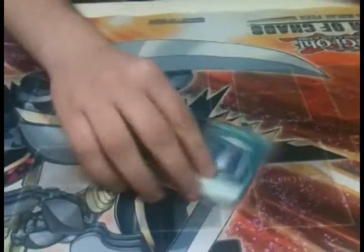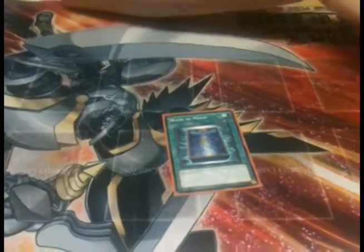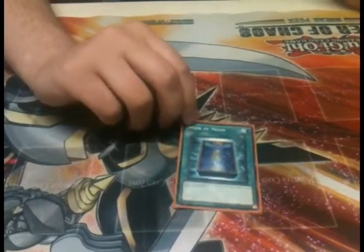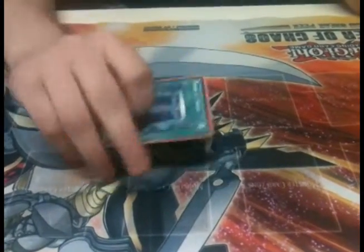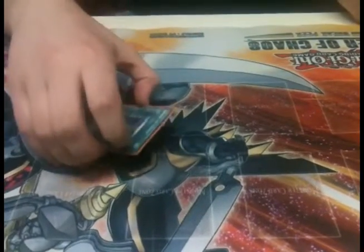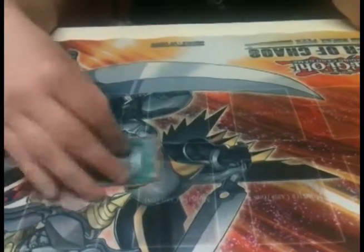The first one I'm going to show is Book of Moon. A lot of people do not consider this a power card, but it should be. Book of Moon allows you to play around Effect Veiler, allows you to play around a bunch of basic traps and stall cards. It's a really nice card whenever you need it. It's also a defensive play. It's probably the weakest out of the power cards, that's why I considered it first, but I still consider it a power card.